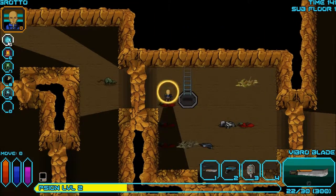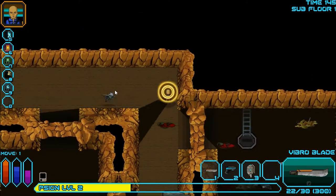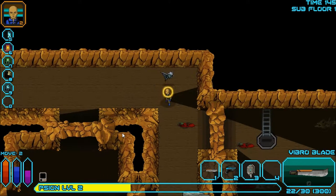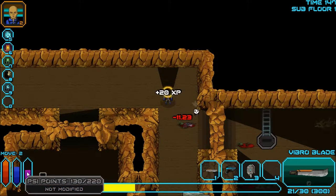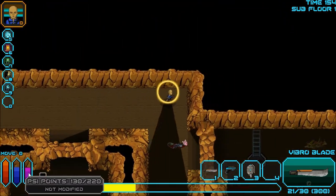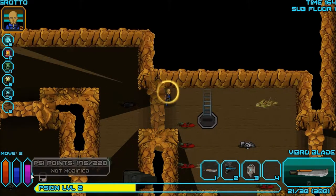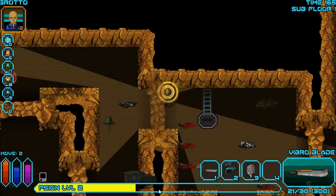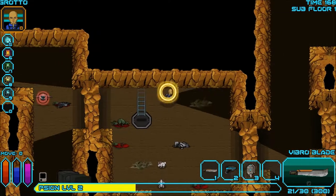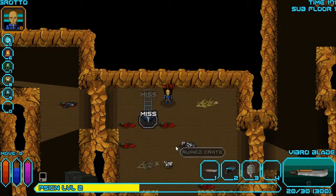Life Sense shows me there's a guy over there. I'm not sure how long it lasts. I punch him with my mind. I need to make sure I don't use up all my psi points. I'm trying to figure out if I get them back — maybe every turn I get five back, or maybe killing things restores them. I'm not really sure.